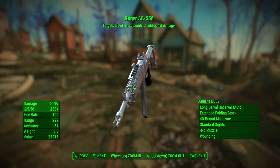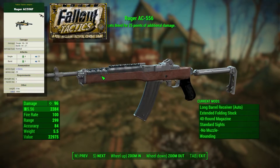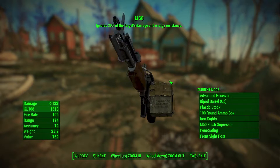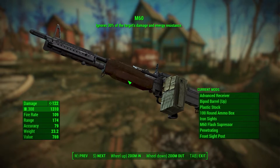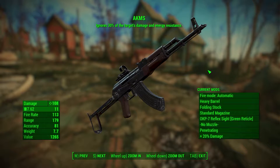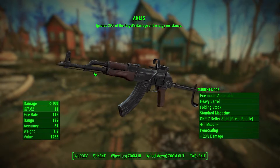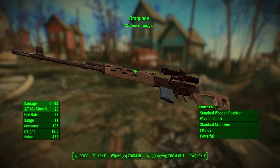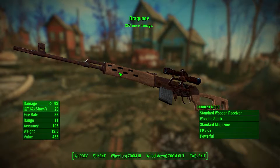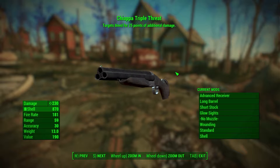Then we've got the Ruger AC556, which is sort of a strange mod I guess, but it's not bad. This gun used to be in Fallout — I believe it was Tactics. Then we've got your classic M60, which isn't a bad mod, but I think it could use a little bit of help with the sound. Other than that, it's pretty cool. And we've got an AKM mod, which I think is made by the same modder that did the AK-74M that I've used before. I've got this one set up like an AKMS with an optic on it.